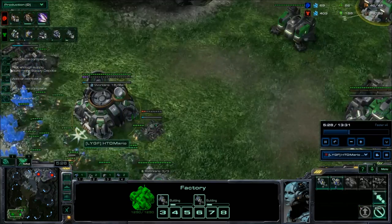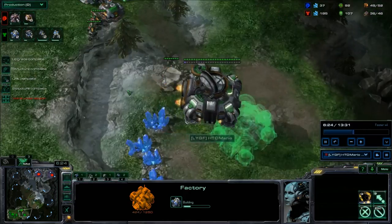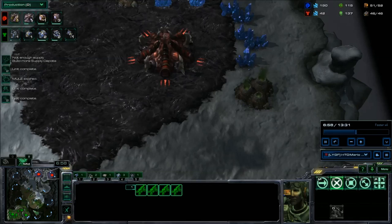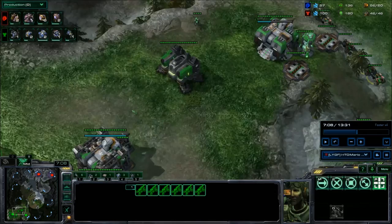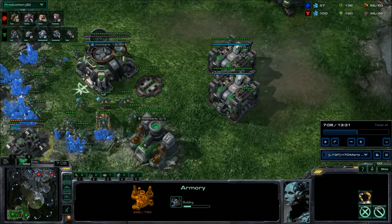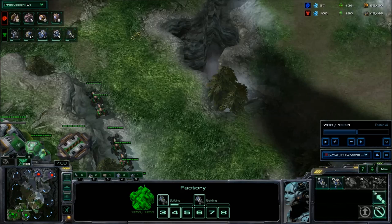Here come the first two Hellions, the Supply Depot, and the Refinery. The Orbital Command is done. We check — no gas there. We retreated a little bit and took some damage. We're getting factories. We got them after the first two Hellions because we weren't 100% sure about the gas geyser. Don't forget your Supply Depots and your Armory. It's really easy to get Supply Blocked with this build — it's very tight. You have to make sure you make Supply Depots at the right time.